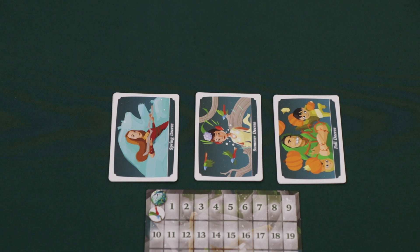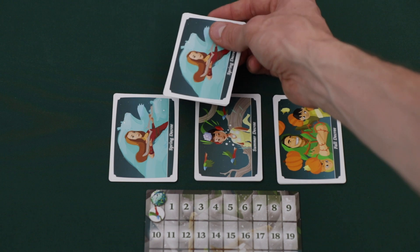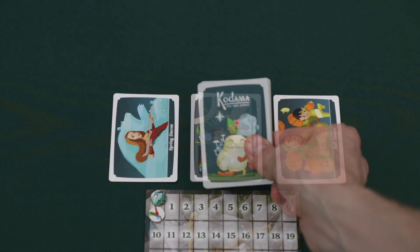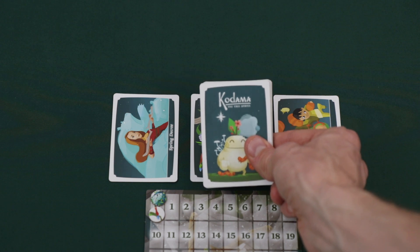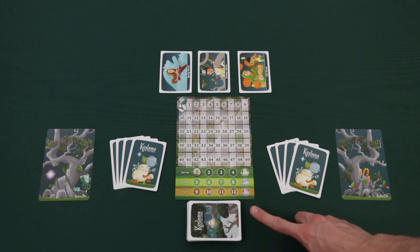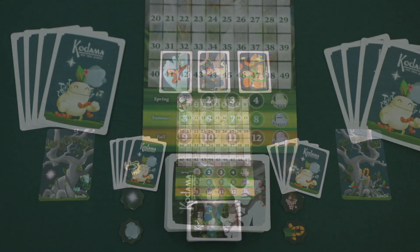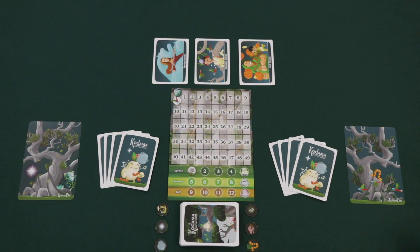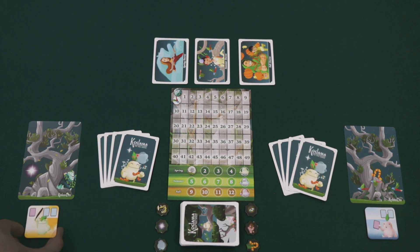Shuffle the Kodama cards and deal four to each player, then shuffle each set of decree cards separately and place them next to the play area. Leave one decree card for each season — the other two can be placed back in the box. You can also return the remaining Kodama cards to the box; they won't be used this game. Next, shuffle all of the branch cards and form a face-down deck. Place this next to the play area. Place the spirit tokens beside the deck, then give the player wearing the most green the chooser marker, and give the other player the splitter marker. After all of this has been done, you're ready to play.